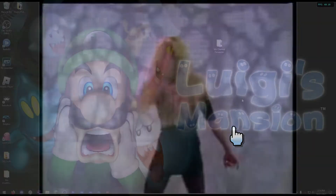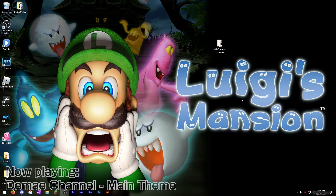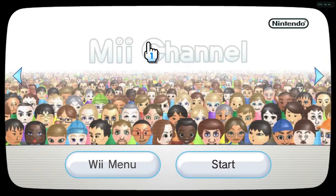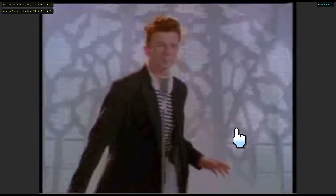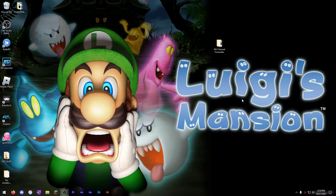Hi, I'm Dom, and today I want to show you how you can create a custom forwarder channel that looks like a real Nintendo channel, but actually forwards to a different WAD on your Wii. Basically, we're going to be recreating what we saw in the preview — the Mii channel that actually goes into a Rickroll.